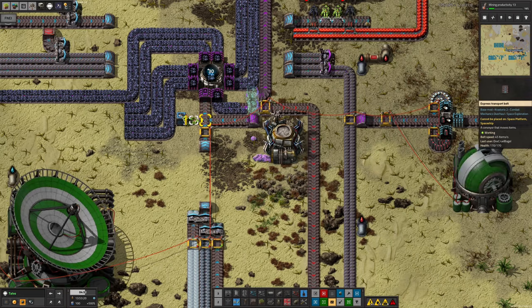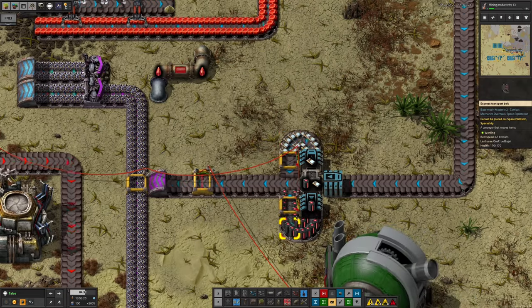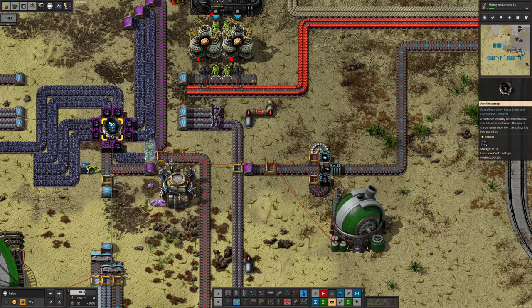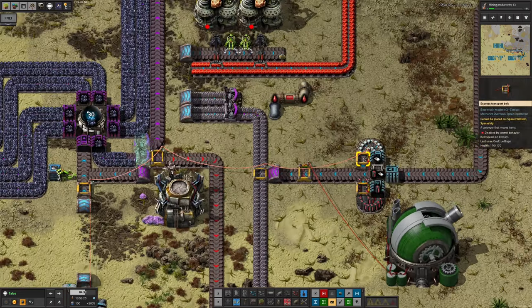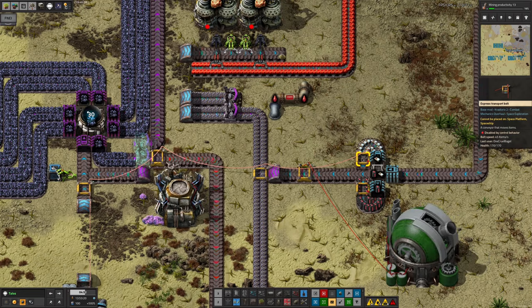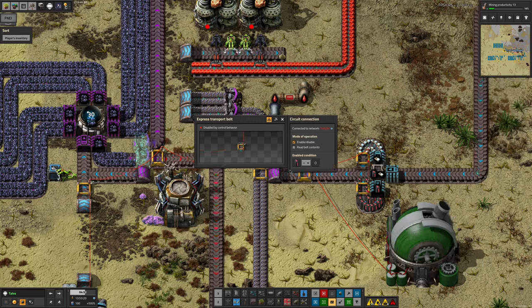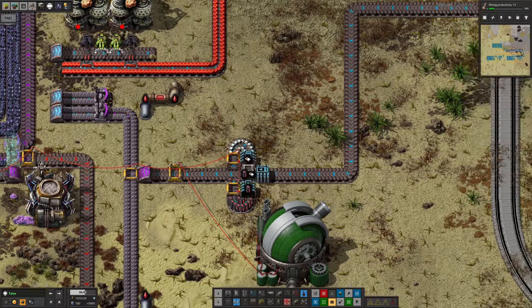I've added a belt system bringing over charged train power packs and meteor defense ammunition to be fed through the ArcoLink chest to Melancholia. It works the same way as the other supplies - monitoring signals from Melancholia, and whenever we see fewer than zero train batteries or fewer than zero meteor defense ammo, we'll ship some through.